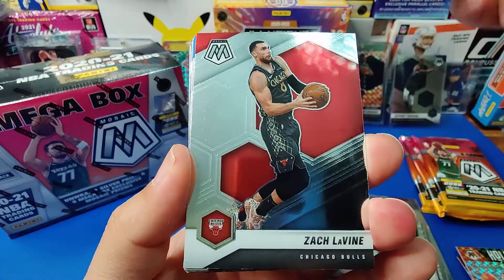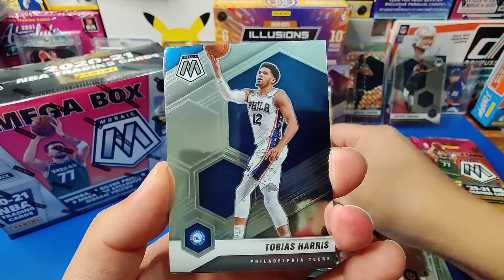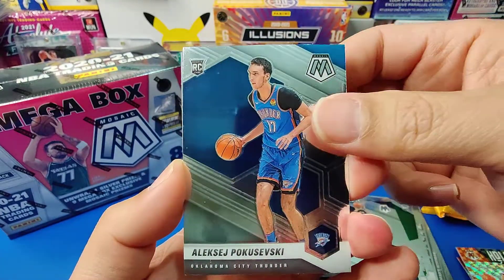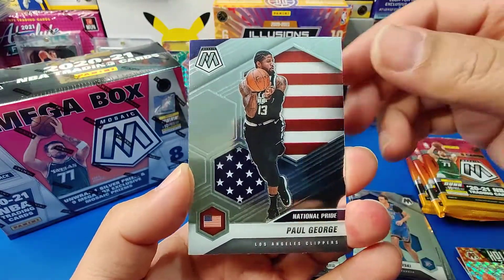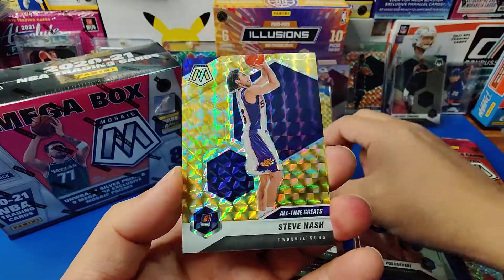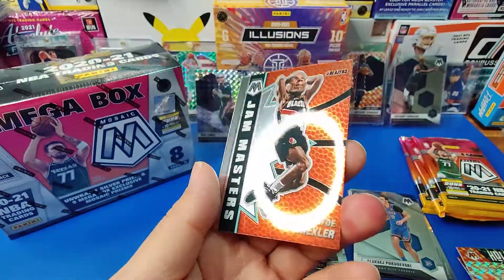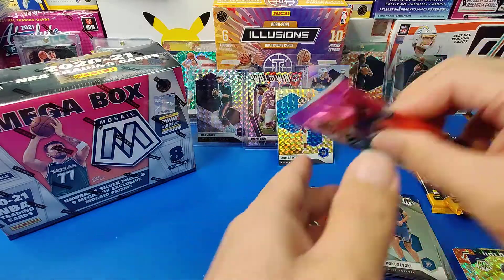Joe Ingles — about to be traded. Zach Levine at the all-star. Tobias Harris, Kyle Anderson. We got Poku as our rookie. Paul George as our national pride. Steve Nash as our yellow mosaic. And Clyde Drexler. Three more packs to go, still looking for a Genesis.